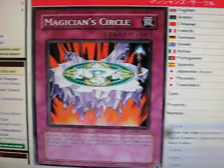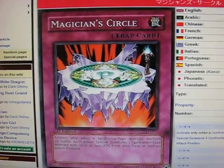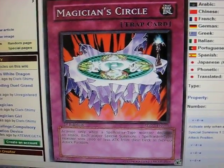So if they rely on each other, Magician Circle can help special summon them out. I guess that's it for this week, guys. Check Yu-Gi-Oh Killer 999 at the bottom. Peace.